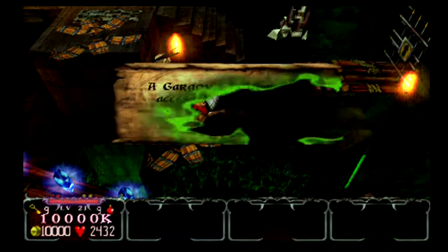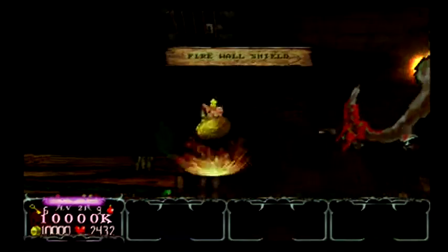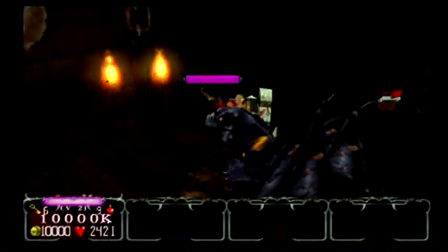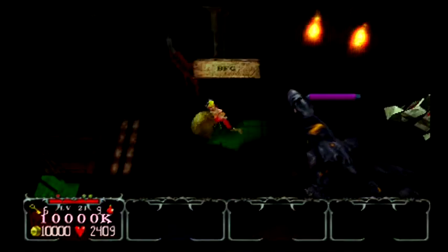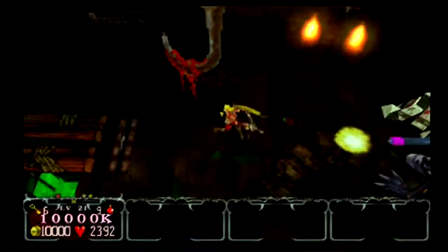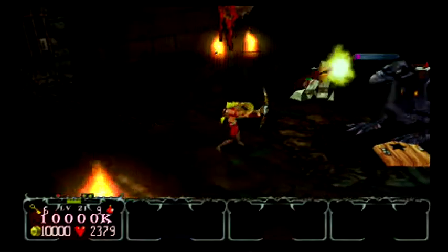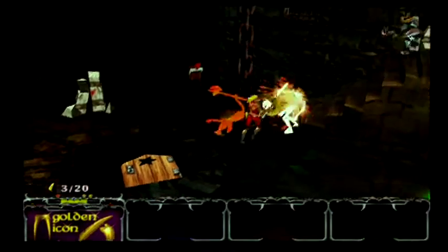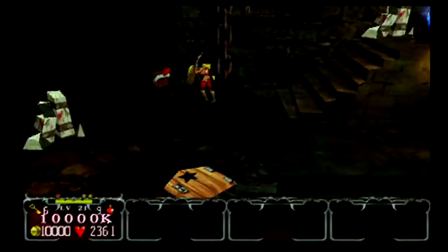A gargoyle is guarding access to much gold. Well, that's fine, because we need to kill a lot of gargoyles. Because now these gargoyles will drop the feathers we need. And there's one of those. Let's pull the switch.